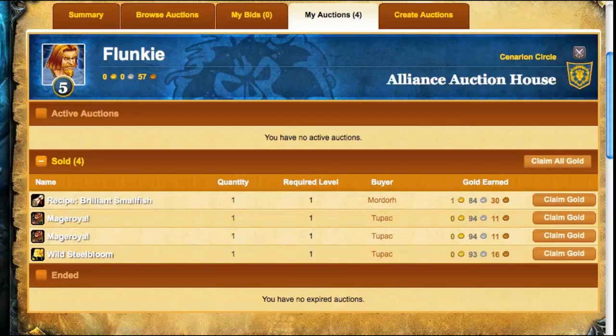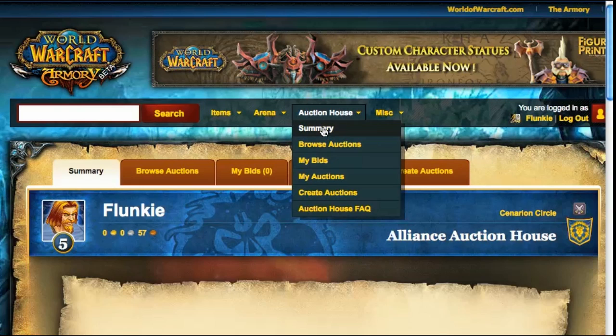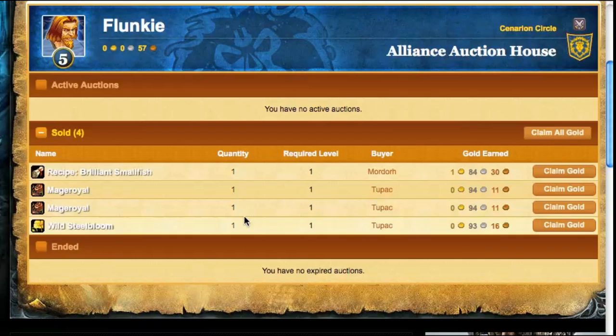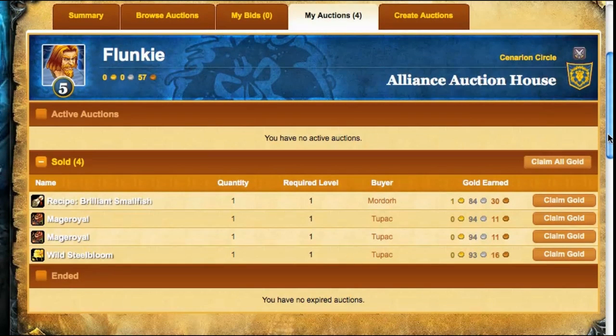This functions out of the armory — that's where I am right now — and there's a new tab in the armory which says Auction House, right here. You see there's a summary, browse auctions, and so forth. What I'm looking at right now is the summary, which shows I've got four gold 65 in gold earned. There are tabs for browsing, bids, my current auctions, and creating auctions. If I click on My Auctions, that's where you see what I've sold — all of the auctions I posted last night have in fact sold.